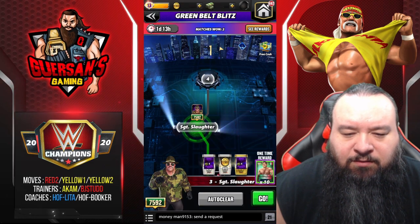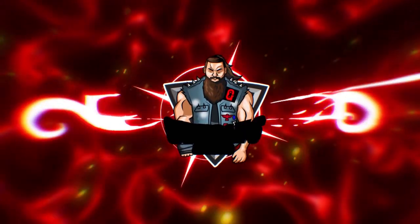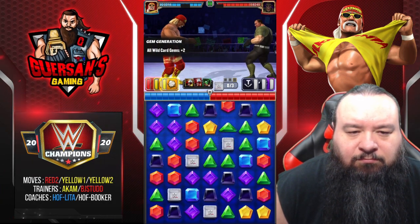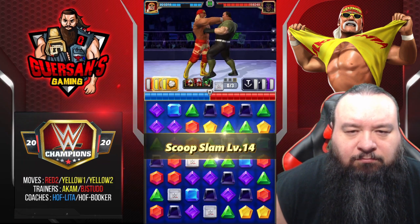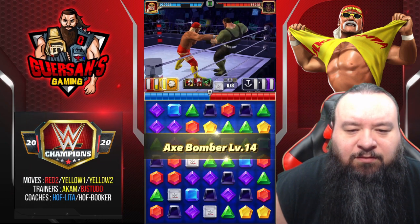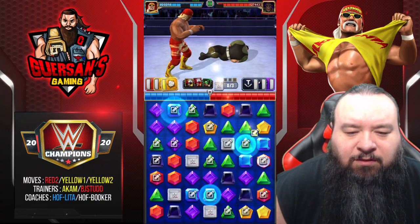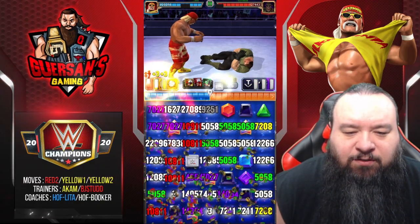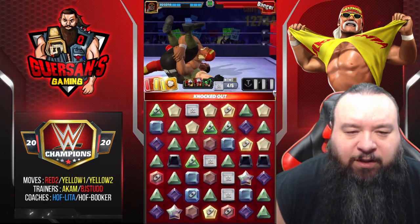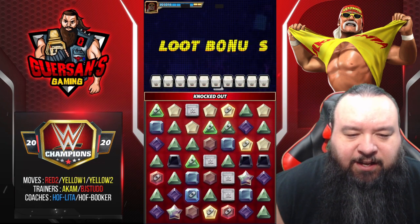Sergeant Slaughter at 7,500. Oh, he dodged — not going to benefit from the extra damage. It won't make a difference. Oh, still got his ass kicked.